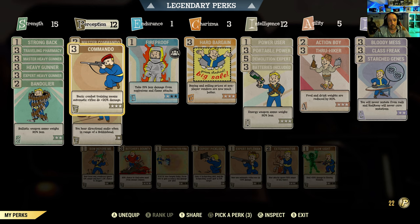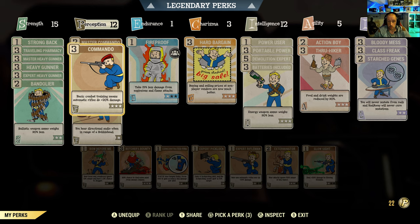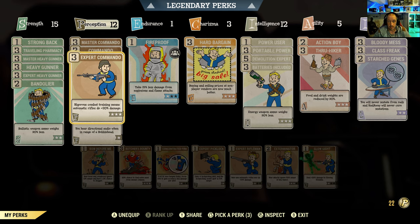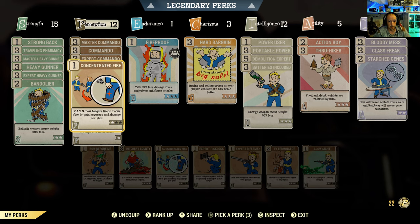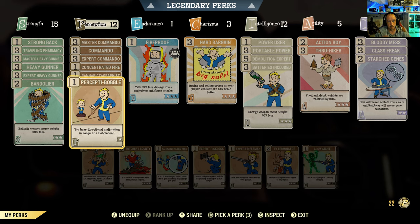In Perception: Master Commando, Commando, and Expert Commando buff all your automatic rifles, so for normal events you can use your handmade or similar weapon for plus 20% damage. I've kept these from my previous junkies build video. Concentrated Fire is always handy — having a perk point there lets you target limbs and cripple enemies so ghouls can't run at you. I've also kept a bobblehead-related perk on, and I'll show you why shortly.